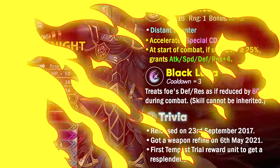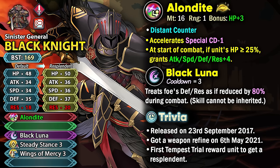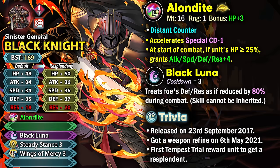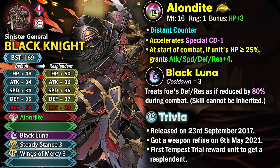Black Knight is actually the first Tempest Trial reward unit to get a Resplendid version and he's a pretty old Gen 1 sword armor. He does have Alondite as his preferred weapon, which didn't really get the earliest of the refines but it did get it after a while, but still didn't really have the greatest effect.